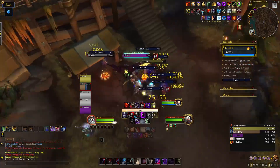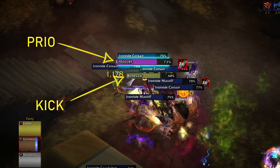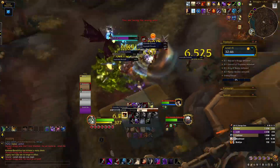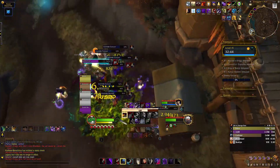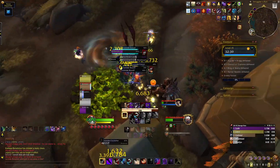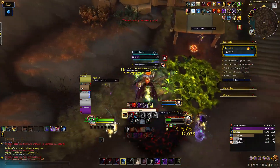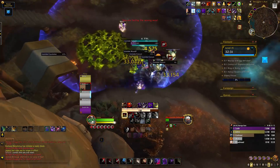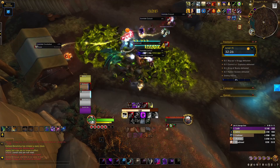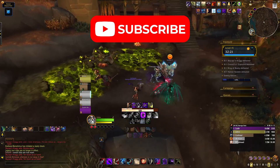I have probably my greatest work of art ever created — a Plater profile that has every single mob colour-coded, including highlighting important casts, so you immediately know what needs kicked and what needs stopped in every dungeon for 10.1. It's honestly like playing with a cheat sheet and will massively help your gameplay for week one. It's all free for everyone — I've got it laid out in a video linked in the description below.